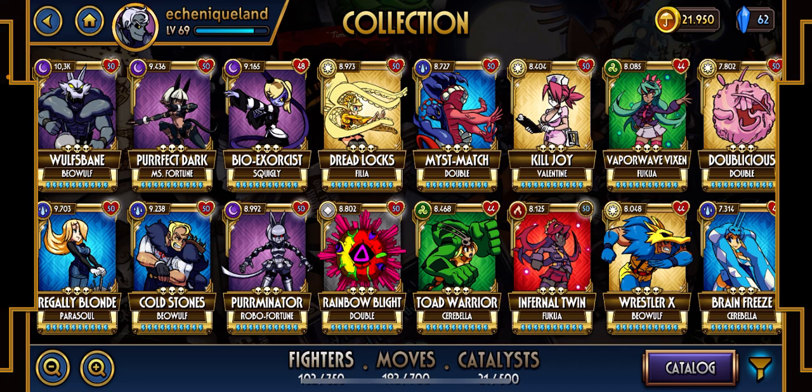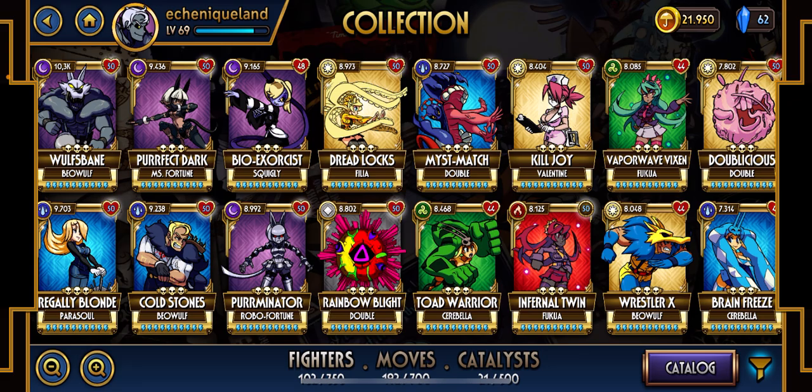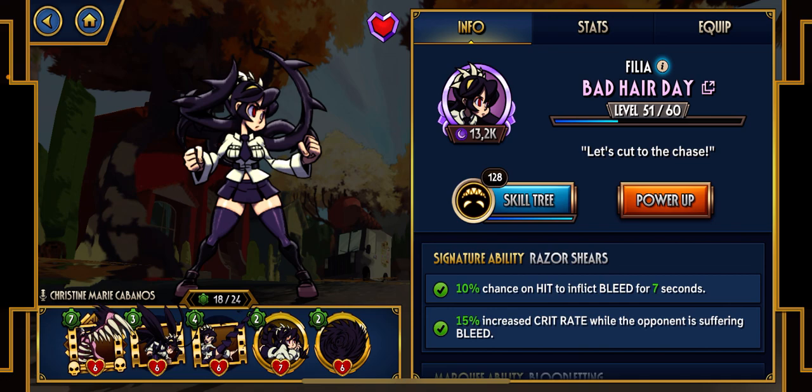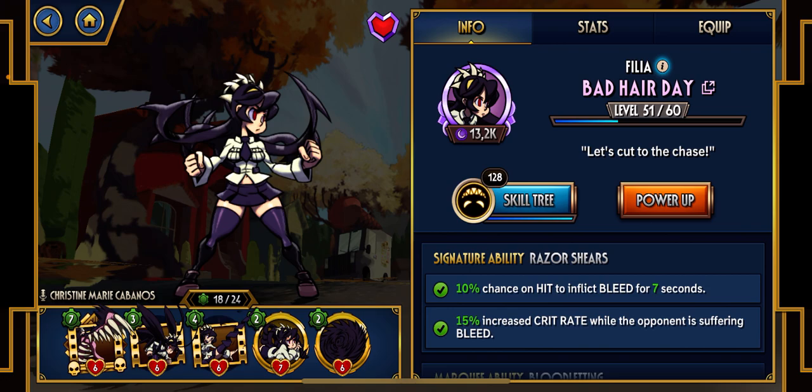The strategy I am suggesting right now is to use good bronze variants of the characters. The first character you need to improve, evolve, and make stronger is Filia Bad Hair Day. Why? Because Filia has an incredible buff — she can make you bleed for seven seconds, and you can stack bleed over bleed, going from bleed level one to bleed level five in just a single combo, and you're going to kill the other character just by bleeding.